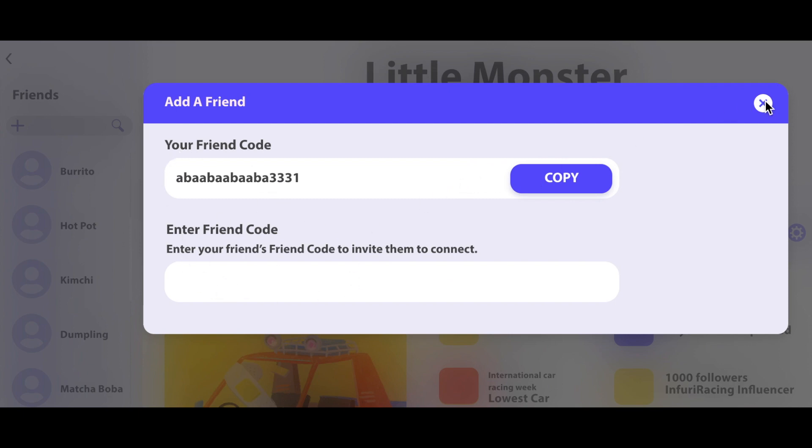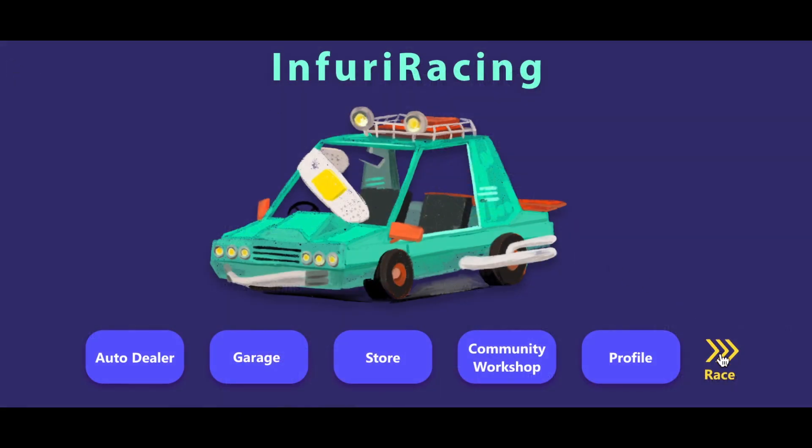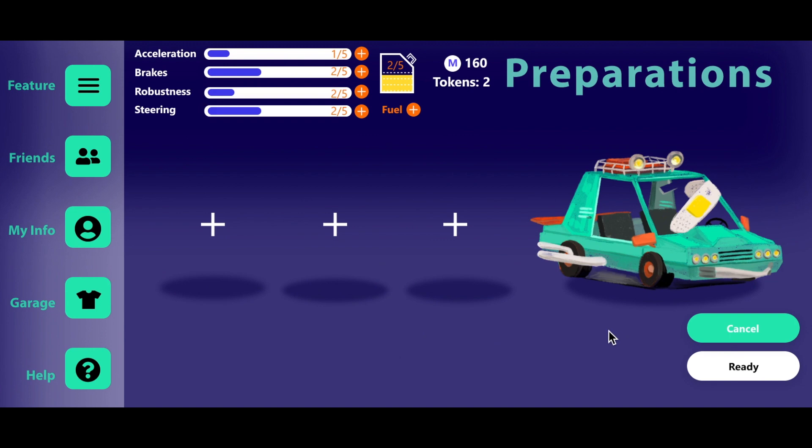You can also add new friends by searching for their friend codes or sending them your own code. Now that we've explored all the features and pages, let's take our new car for a test drive. Before each race, you will be directed to the preparation screen. Each player is given 10 tokens to start with, and they may choose to spend them however they'd like on the five car dimensions: acceleration, brakes, robustness, steering, and fuel.